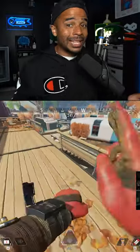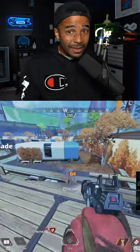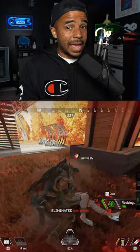Now come the wallhacks, baby. Bloodhound's Eye of the Allfather gives you and your teammates a wide-angle scan to give you information on where enemies are, silhouettes of their location, traps, or clues that might be around you. And if you just use this ability, you can't mess it up.